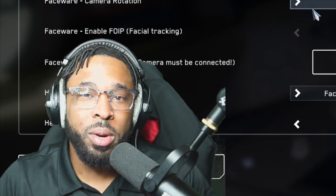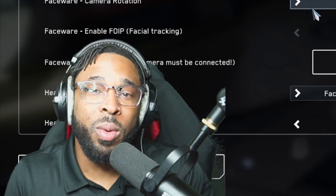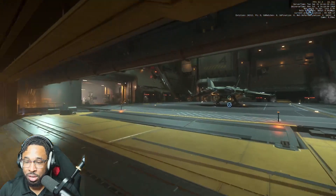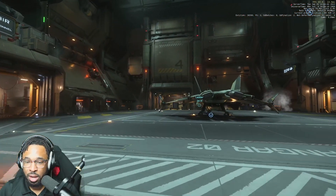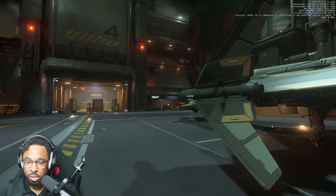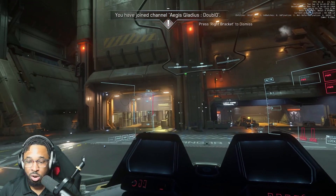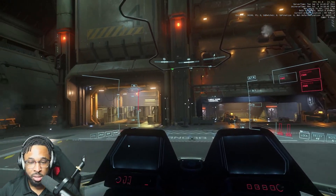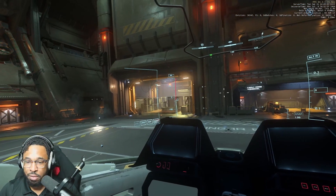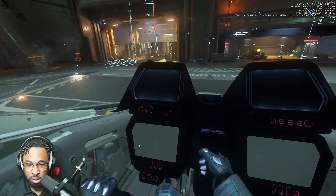Hey citizens, this is your boy Double Low. Today we're actually going to show you real time how well facewear does or does not work. Coming into the hangar, we have brought out the Aegis Gladius — it's a nice light fighter and gives you a good idea of how much you can see inside the cockpit. As soon as we get in, the face tracking is already tracking our head movements — we can look up, we can look down.